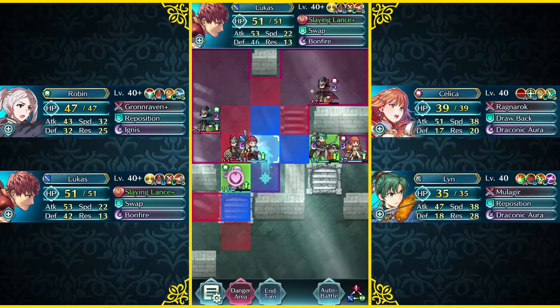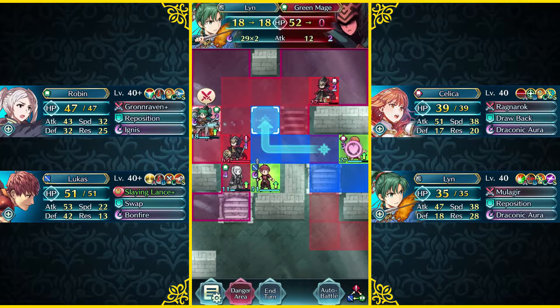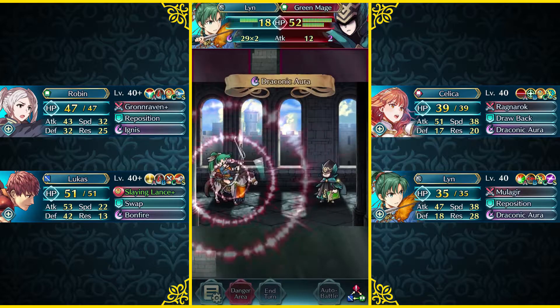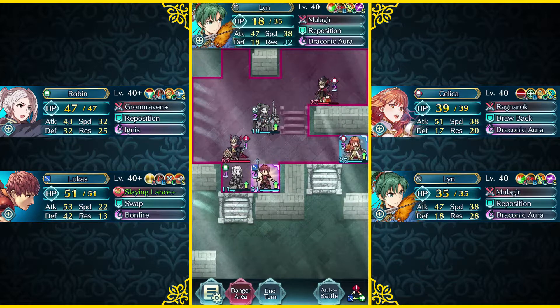Lucas with his Bonfire actually can't take out the Sword Fighter, so we're gonna need the help of Celica for that. But first things first, we're gonna use our Brave Lynn, and because she's in Desperation range, she can easily take out this Green Mage right here — proccing Draconic Aura in the process, and taking him out.